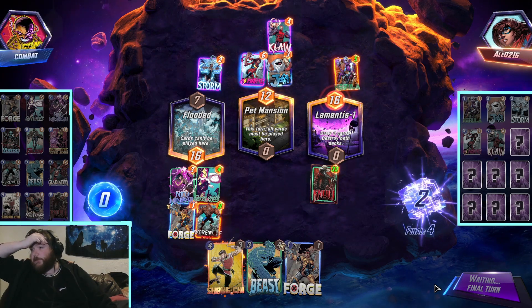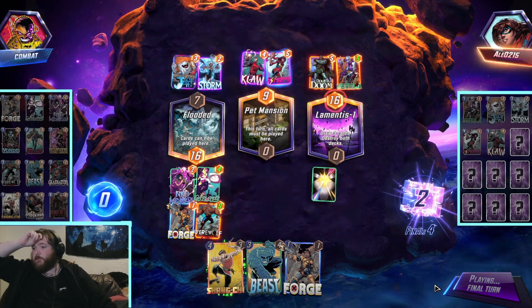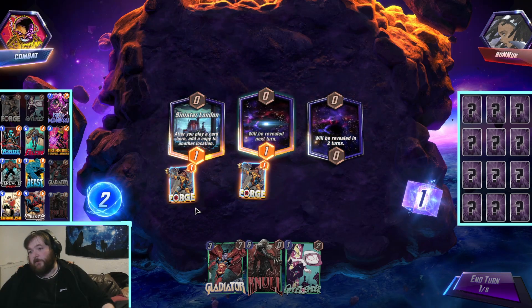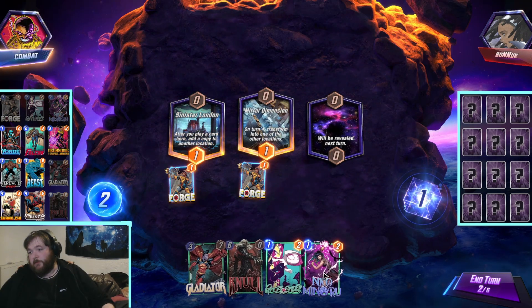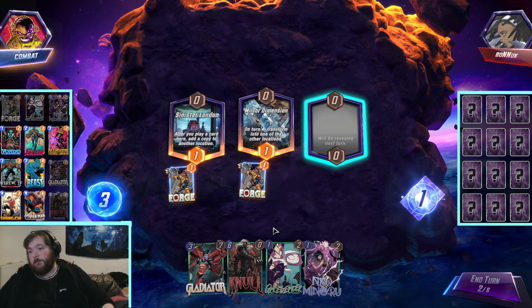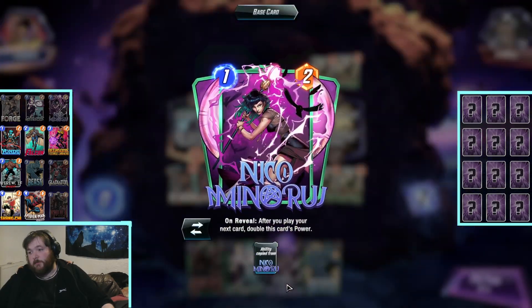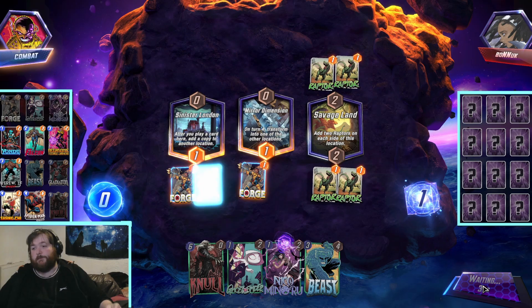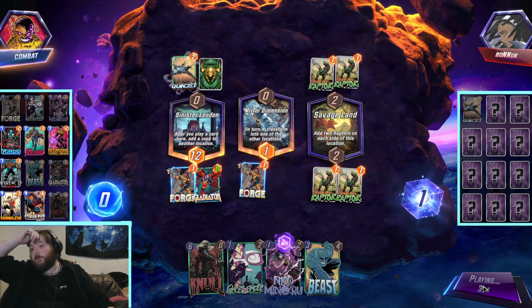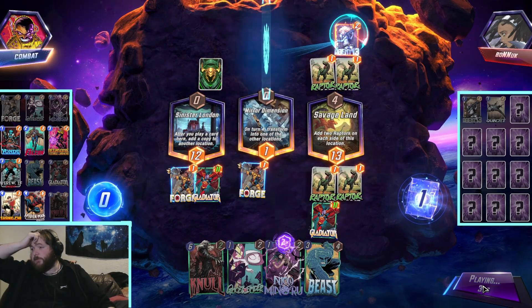You got to 12, we moved Jeff over, you got to 13. And then Null wins it. We skipped two, and then we just Gladiator. Let's see - 11 power Gladiator. Let's see... Quinjet, goodbye. Agent 13, goodbye.